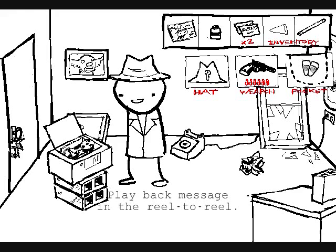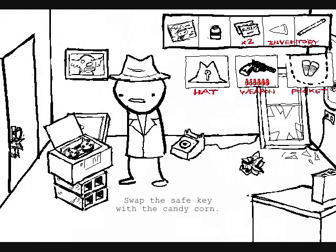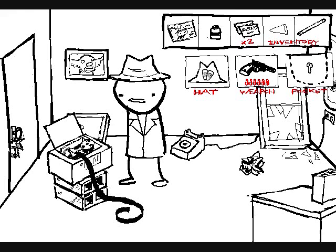Play back message in the reel to reel. You keep the hidden recording device in your office to record anything said that might be incriminating. Unfortunately, the only incriminating statements it recorded were likely made by yourself. Swap the safe key with the candy corn. Your prized confections will be safer here. The recording tape begins to unspool while you're preoccupied.